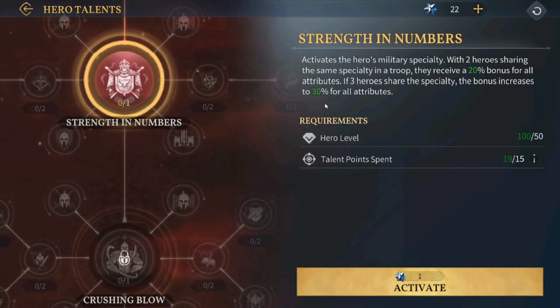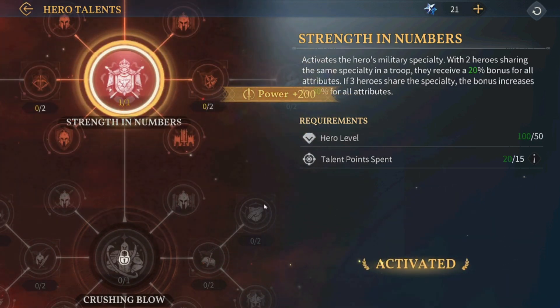This one activates the hero's military specialty: with two heroes sharing the same specialty in a troop, they receive a 20% bonus for all attributes. If three heroes share the specialty, the bonus increases to 30%. Since we are using three heroes, we can get up to 30%. This is really cool.